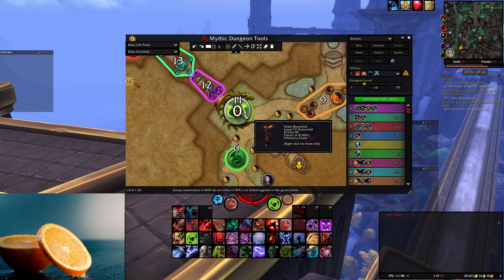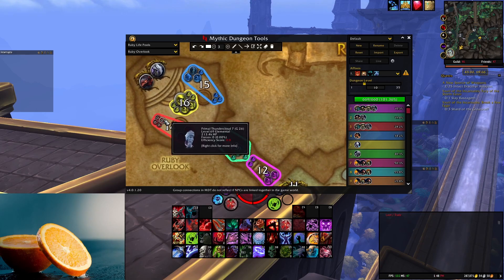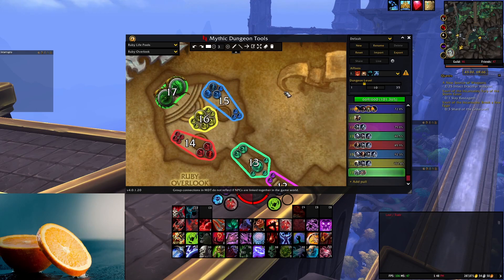Then you're going to be killing the second boss. Absolutely use Bloodlust here. You're probably going to have it up for almost all the bosses - you're definitely going to have it up for the first boss. But try to have it up for the second boss, especially on Tyrannical Week. It just makes it a lot easier. Then you basically go ahead and do all this stuff normally - just make sure you kill the little Thunderclouds, then pull the High Channeler, then kill the last boss.